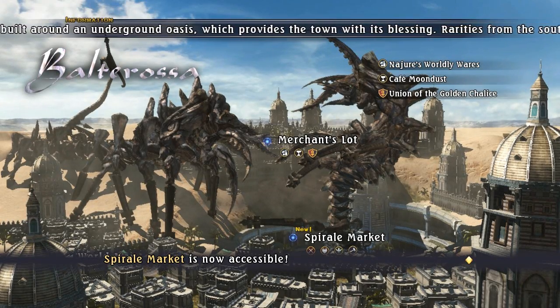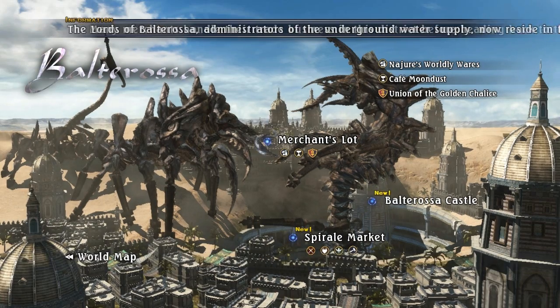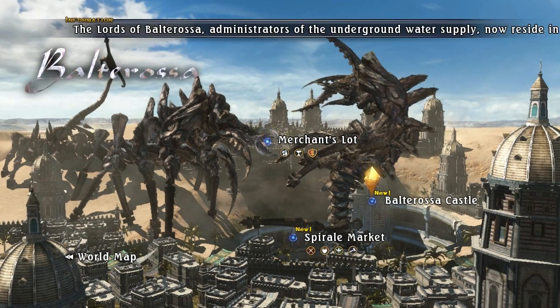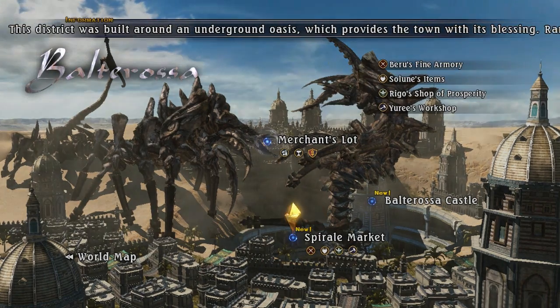Welcome back to Last Remount. We're going to explore Beltharossa a bit and maybe do some quests. Two new places we've opened up: Beltharossa Castle and the Sparrow Market. Let's go here first.